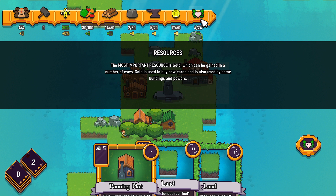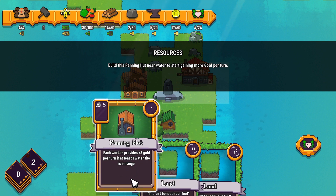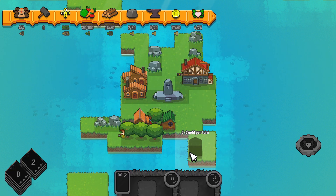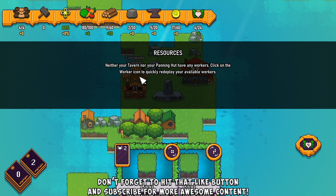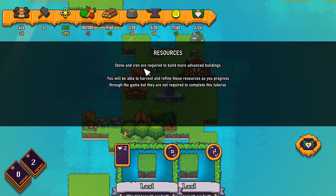The most important resource is gold, which can be gained in a number of ways. Gold is used to buy new cards and also used by some buildings and powers. Build the panning hut near the water to start gaining more gold per turn — each worker provides plus three gold per turn if at least one water tile is in range. Neither your tavern nor your panning hut have any workers; click on the worker icon to quickly redeploy your available workers. Stone and iron are required to build more advanced buildings, but they are not required to complete this tutorial.